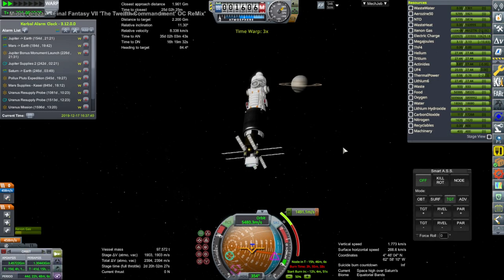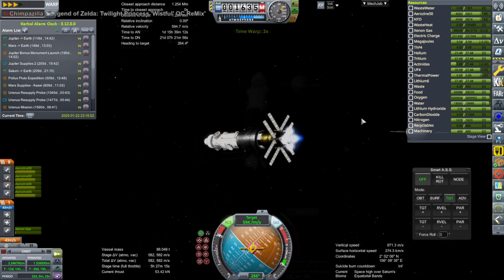Here it is doing a bunch of burns — again, ion engines. Because it takes a long time, the listed delta-v on the maneuver node isn't exactly what we end up needing; we always end up needing more.